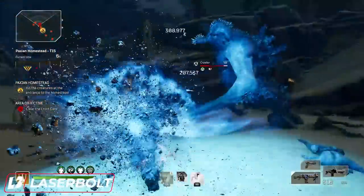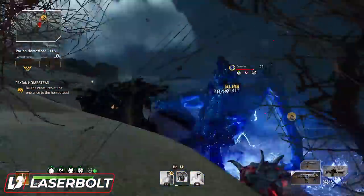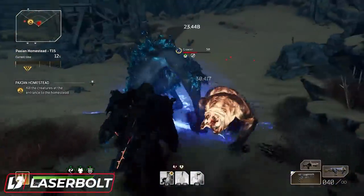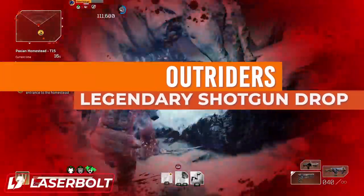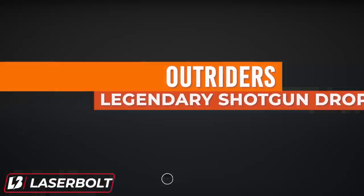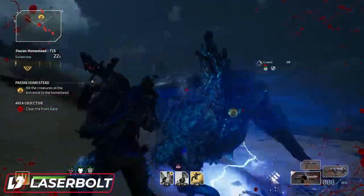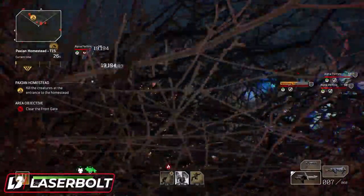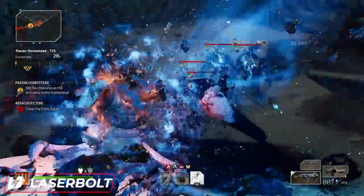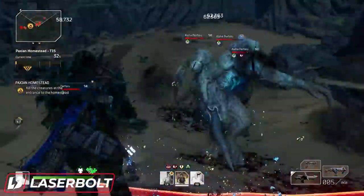Welcome to today's video. I'm going to tell you guys exactly how you can guarantee your drop rate chance and increase the drop rate of a shotgun to get the Dead Shield, the Anomaly, the Funeral Pyre, the Guillotine — all the shotguns you probably want to pick up, even the High Roller. I'm going to tell you exactly where you need to go, what you need to farm, and how you're going to be able to obtain them with a higher rate.